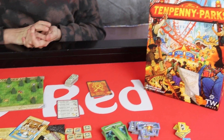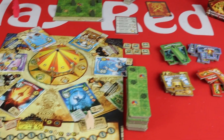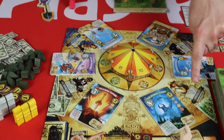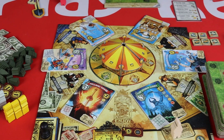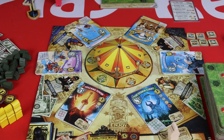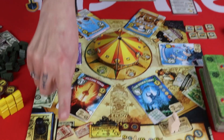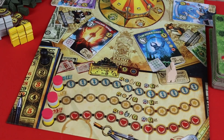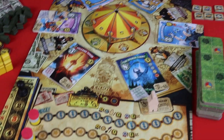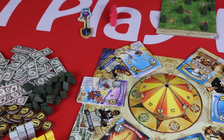You have five months to transform Fairview into the home of the world's greatest theme park, using bankers, realtors, contractors and arborists to help construct crazy rides based through space and time. Inspire, thrill and awe your patrons to gain their visitor points, because the player with the most visitors at the end will be given the key to the city and win the game.